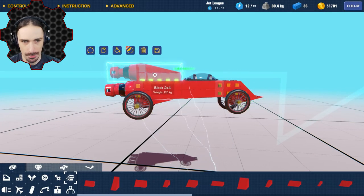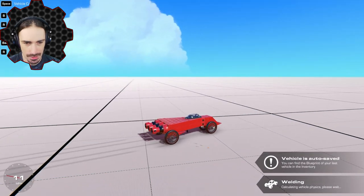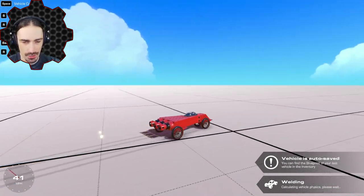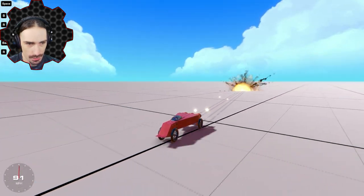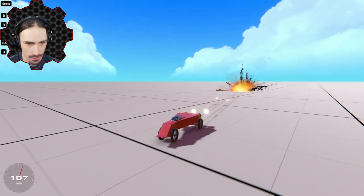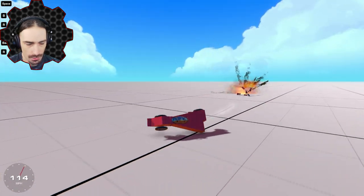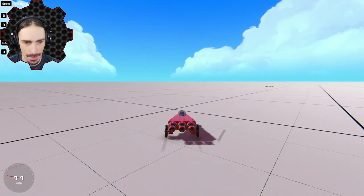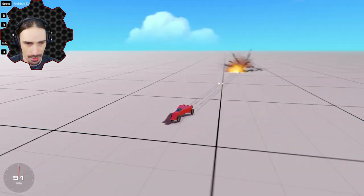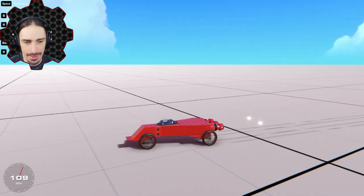I'm going to do an experiment and get rid of the top cannon — maybe that was giving an inconsistency to the center of thrust and causing the explosions to land closer. Around 120 miles per hour is where we end up breaking apart.